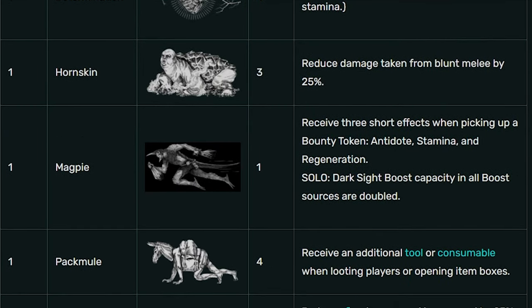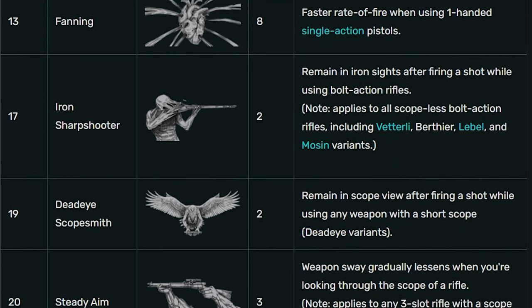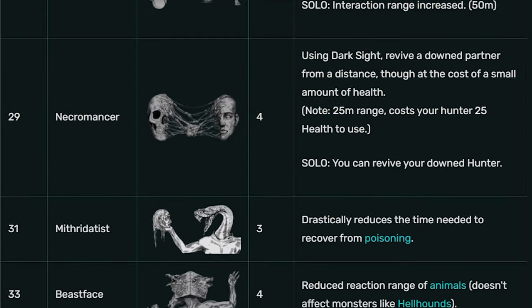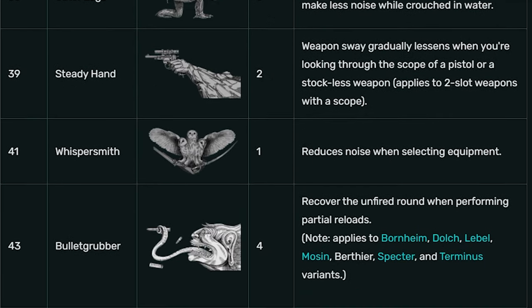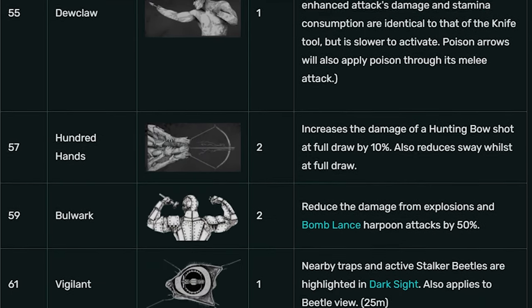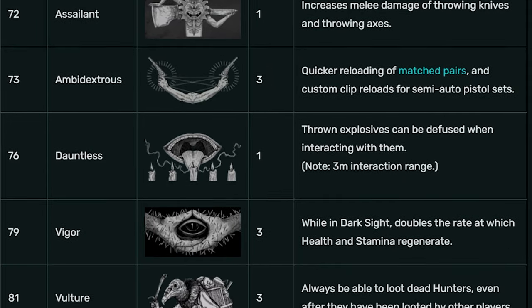Next are traits—essentially perks. You get to pick up to 15 different traits for an individual hunter. There are 23 unique traits in the game, and I love the idea of traits. It's just absolutely phenomenal.